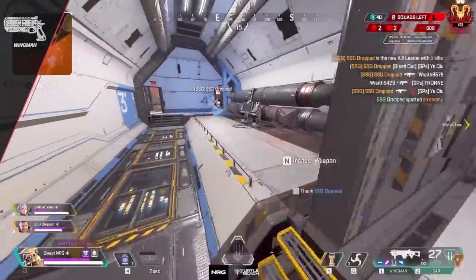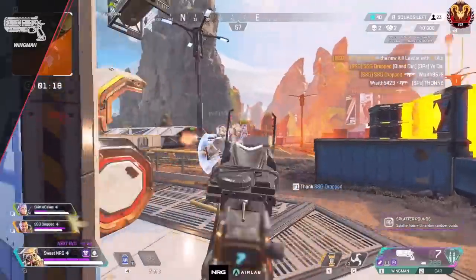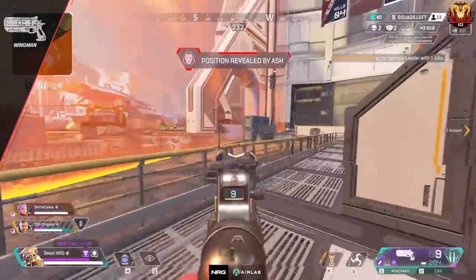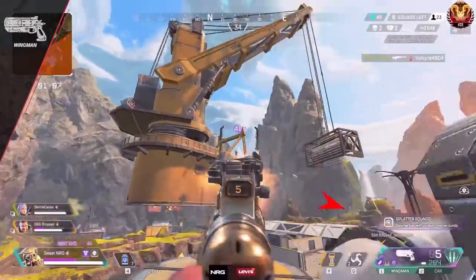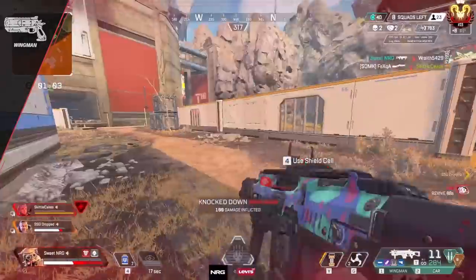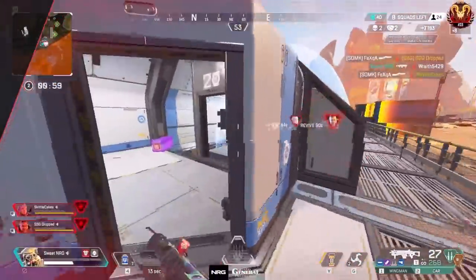Now let's talk about the pistols. We can start with the Wingman. The Wingman is one of the guns heavily affected by skins. The basic blue and purple skins are bulky, have bad iron sights, and take up a lot of the screen. You'll want to use a skin like the Death Ray or Merciless Wing — these are the pay-to-win skins and will drastically improve your Wingman aim.